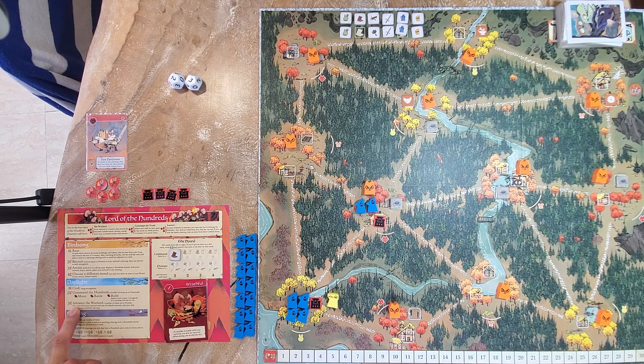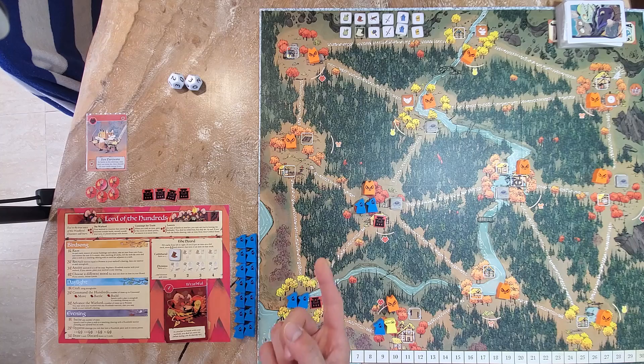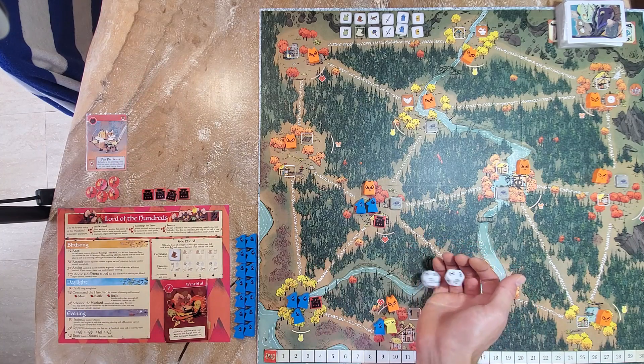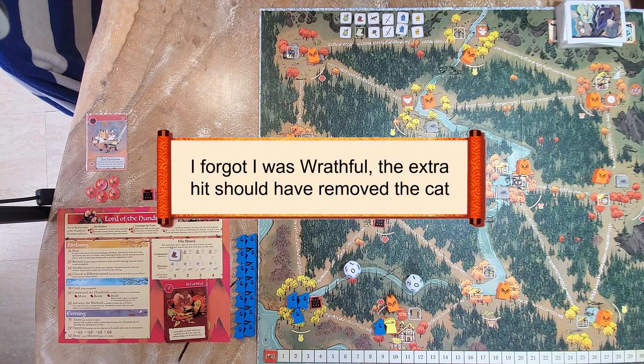Now let's advance the warlord. Up to prowess, you may move and then battle with the warlord. I only have one prowess, so I can do this once. I take my warlord and one warrior and move into this clearing, and then I may battle — we're going to battle that cat right there. Zero-zero — it is what it is. That's it for my advance the warlord step.